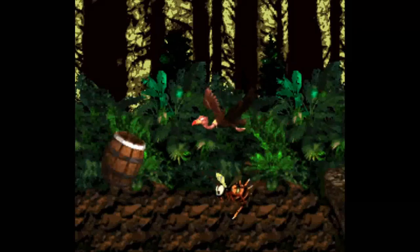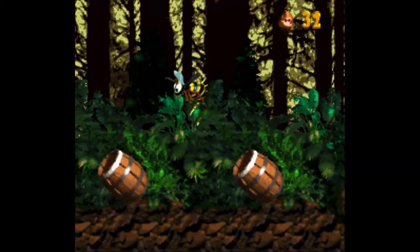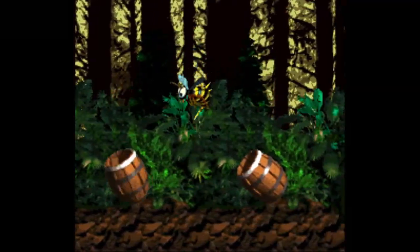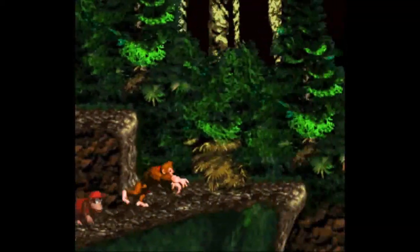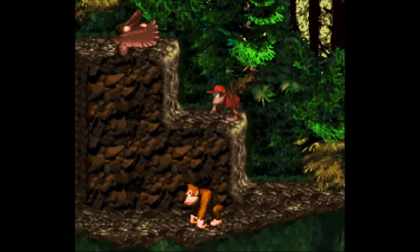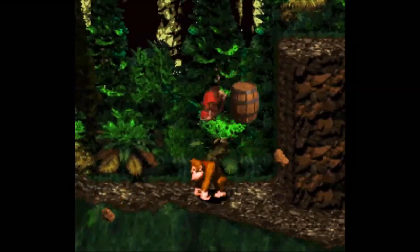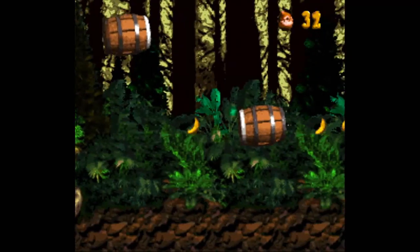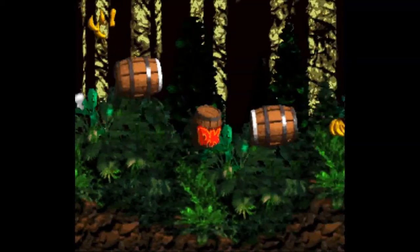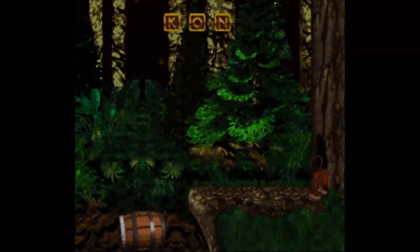It's like a foresty, piney area. We went from the jungles to the mines to this — this is turning more and more into Neverland from Hook, because it has all the seasons. There are snow levels coming up too. He's got everything on this island — all the climates, all the seasons. He must have spent so much money. And that's not really obvious from the island overview when you see the entire island.